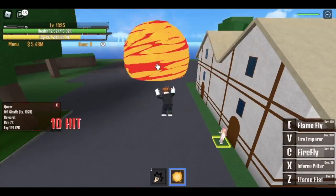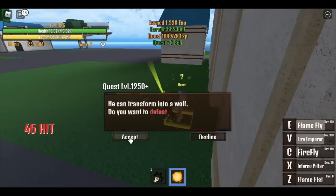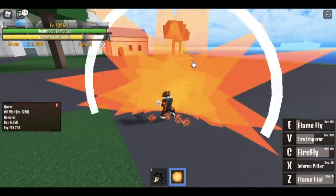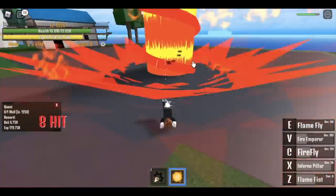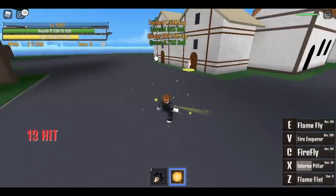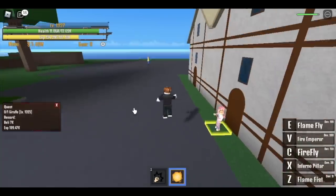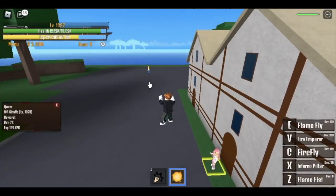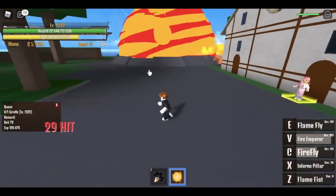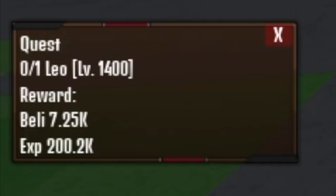When we reach 1325, go to Lobby Island and defeat two Mobs at the same time. Two Moves — don't worry, the Giraffe hasn't spawned yet. Let's do this: defeat the Giraffe first. Use your Firefly and your Fire Emperor — it's dead. And then defeat the Wolf.